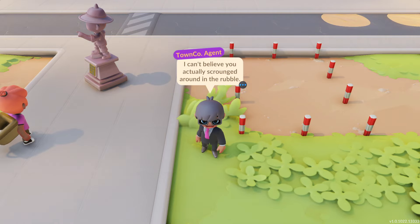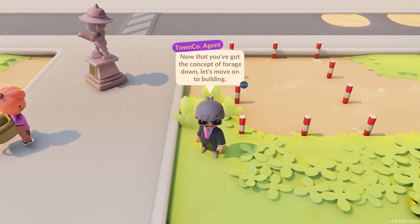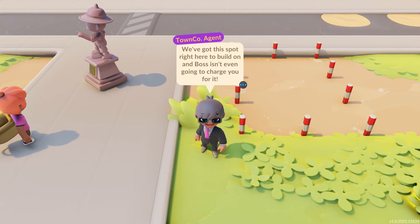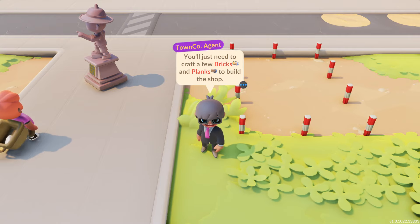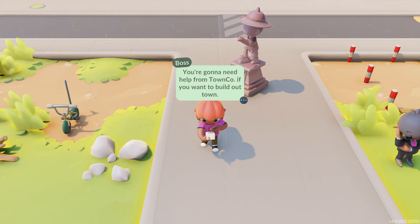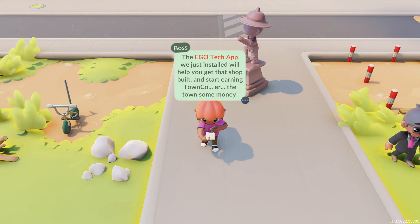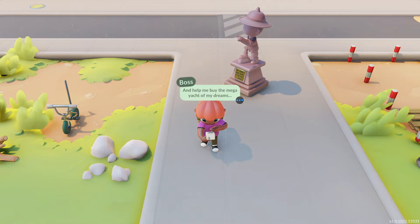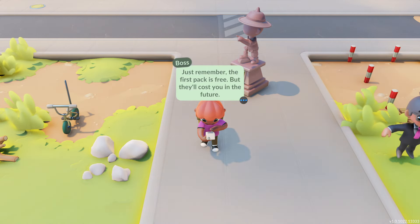I can't believe you actually scrounged around in the rubble — they couldn't pay me enough to do that. At least I get paid. Now that you've got the concept of foraging down, let's move on to building. We've got this spot right here to build on and boss isn't even going to charge you for it. You'll just need to craft a few bricks and planks to build the shop. You're going to need help from Town Co. if you want to build out town — the Ego Tech app will help you get that shop built and start earning Town Co. some money.